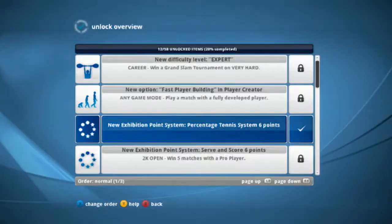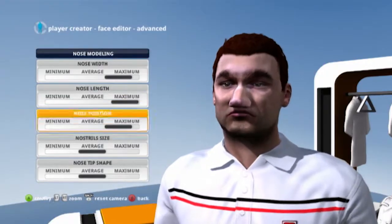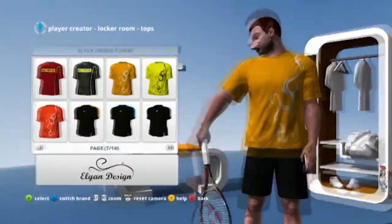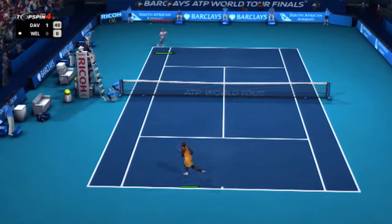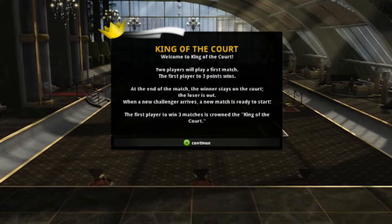There are heaps of unlockables, from different outfits for your pro players to different scoring modes. You can customise your own player to your heart's content — from clothes, swing style, and even what temper you want them to have. This is what makes TopSpin 4 so rewarding in the long run; there's just so much to explore. If you find career mode a slog, go online. Got friends over? Play king of the court party mode.